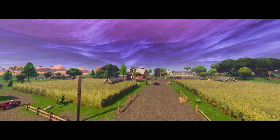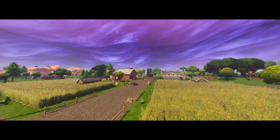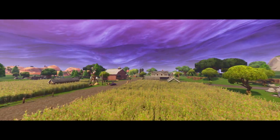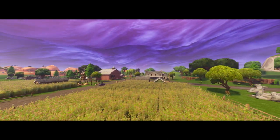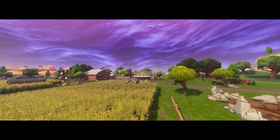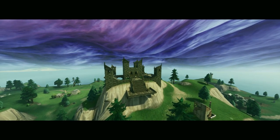The third thing is Fatal Fields - the only change here is all the crops are growing now. It looks a lot cooler; before it just used to be flat with a little bit of corn, but now they're fully grown. And the next thing is the haunted castle - this thing is awesome, up on top of a mountain right next to Haunted Hills.